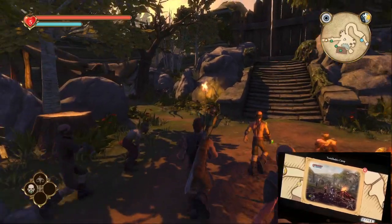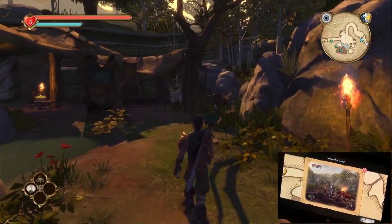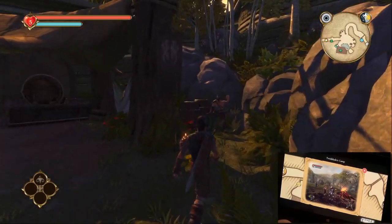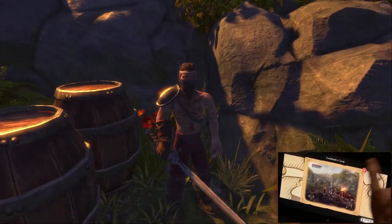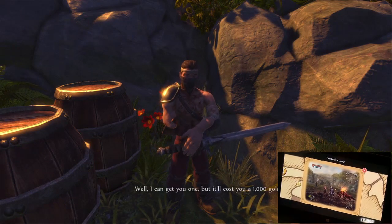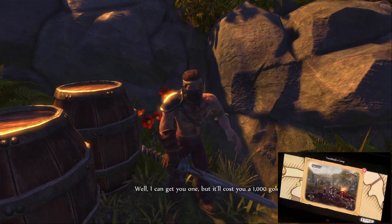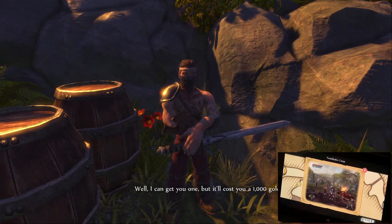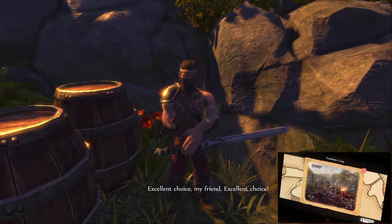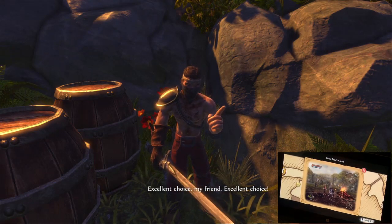When I reminded the team that you can bribe a guard — you can go up to a guard and pay them money to look the other way — it was kind of like, 'wow, that feature existed.' On Smart Glass I can click on the screenshot viewer and it will show me what Fable 1 looked like in this particular area. The lighting is obviously a massive difference, as well as the textures on the ground and the trees. We've redone every single tree in the game to bring it up to modern-day standards.